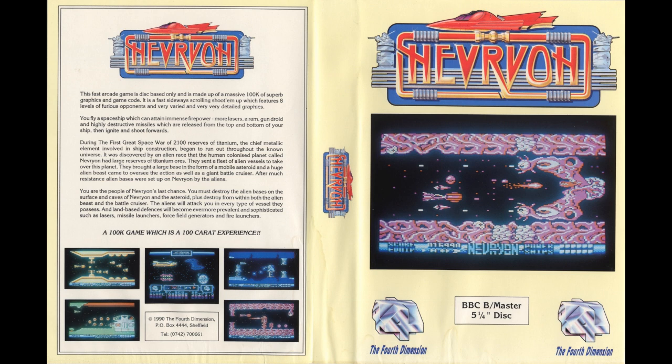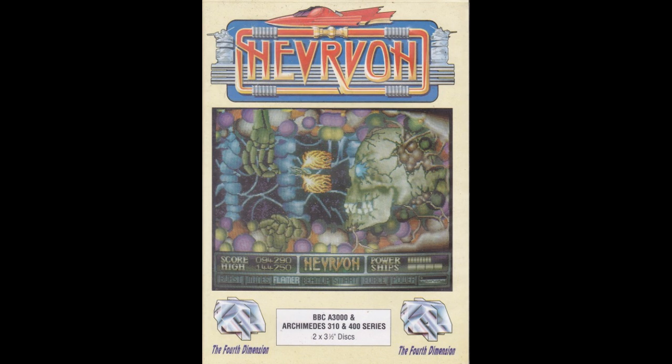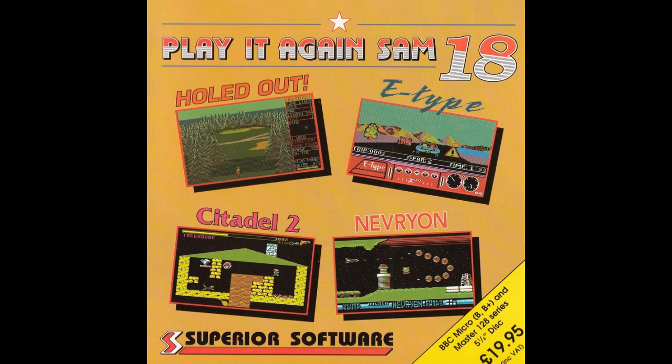This was released in 1990, so one of the much later releases for the Beeb. It came out for the BBC Micro and also for the Archimedes around the same time. It was developed by Graham Richardson, originally published by Fourth Dimension and subsequently released by Superior under their Play It Again Sam label — Play It Again Sam 18.